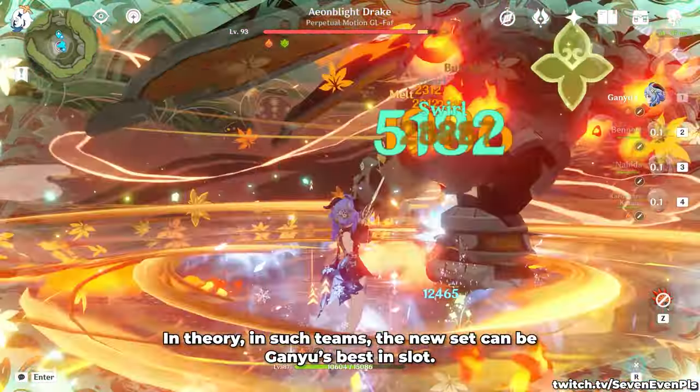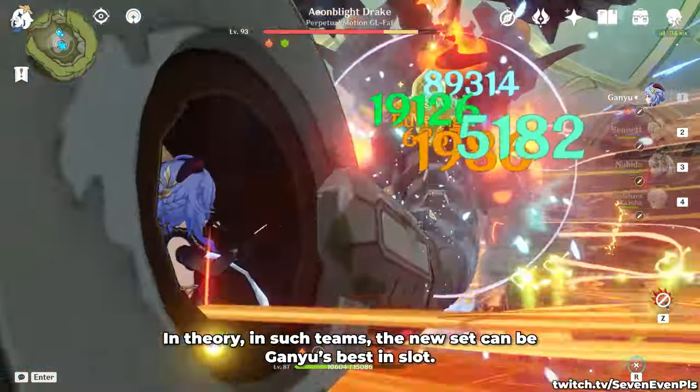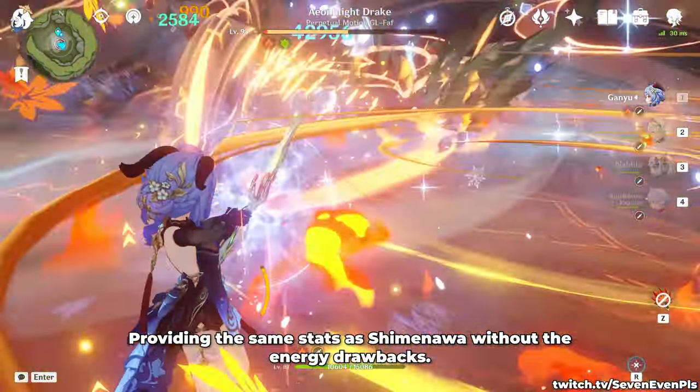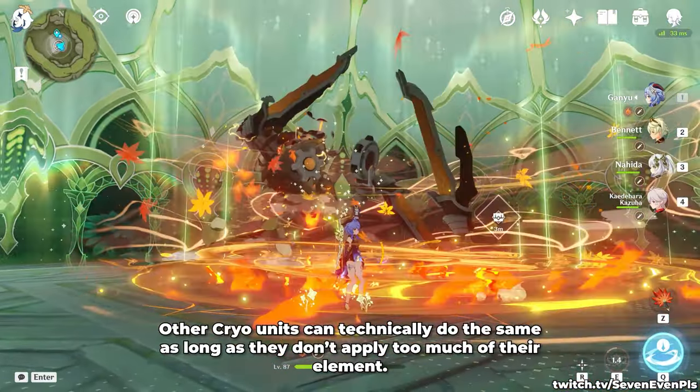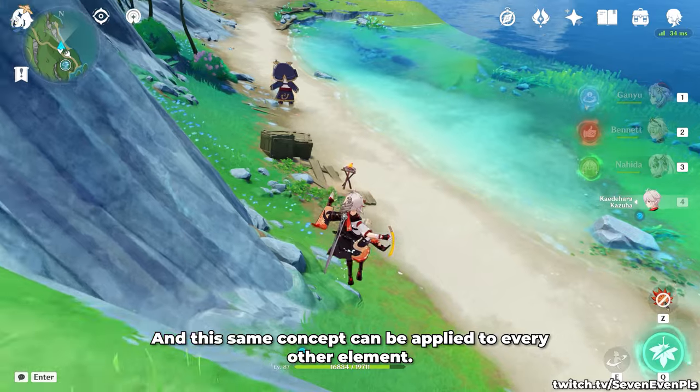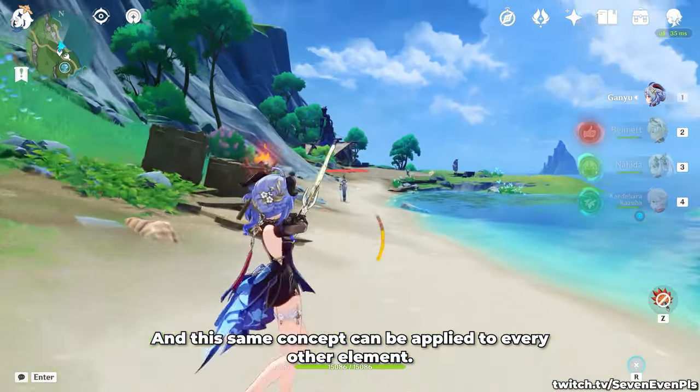In theory, in such teams, the new set can be Ganyu's best in slot, providing the same stats as Shimenawa without the energy drawbacks. Other cryo units can technically do the same as long as they don't apply too much of their element, and this same concept can be applied to every other element.